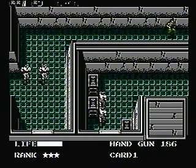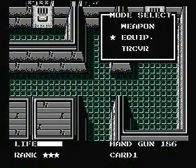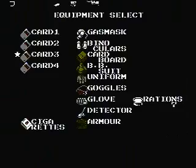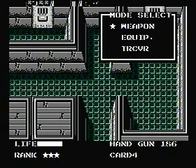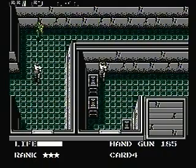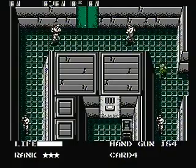I know there's a rocket launcher you can get, and I think you need it to beat those guys. The rocket launcher is in that other door over there, but we can't get it until we save a certain POW who tells you how to obtain it.